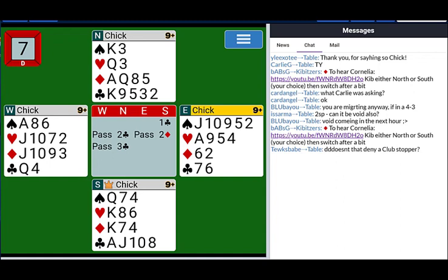Later in the class I'm going to talk about what happens when you want to show a half a stopper. If you look at the majors in this hand, both of them have a stopper between the hands — king-queen of hearts between the hands is a stopper, king-queen of spades between the hands is a stopper. And there is a way to find that out. We will get to that a little later.